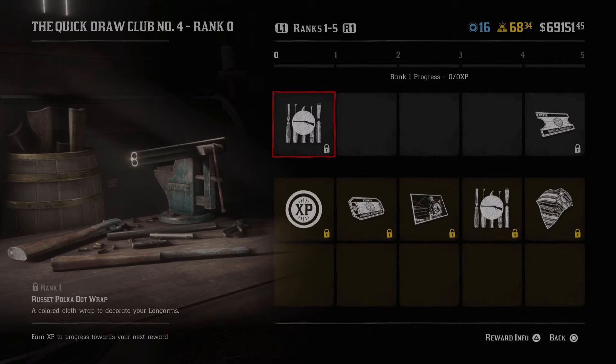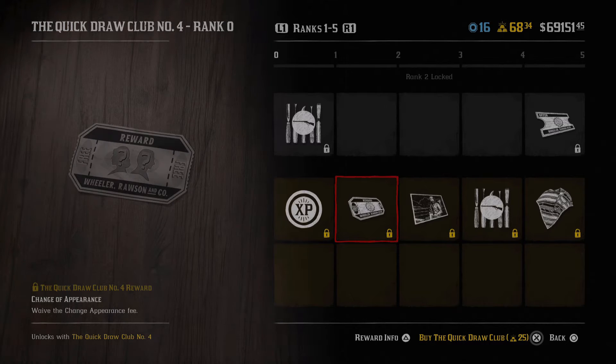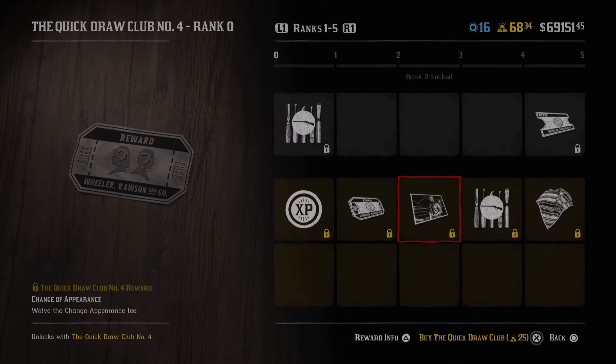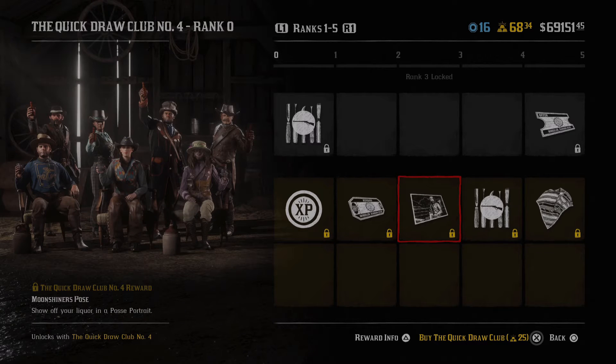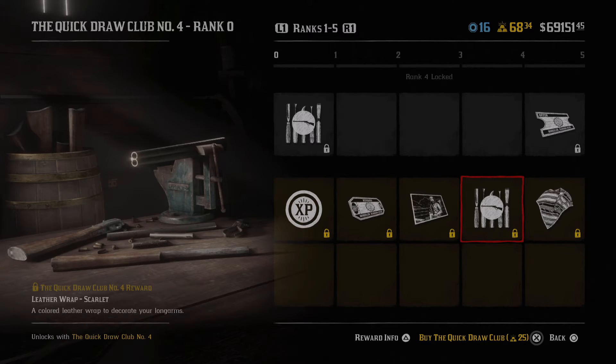On the free side, the reset polka dot wrap is on top. On the paid side, there's a 15 role XP boost - I think all of the passes actually had this. Then moving over, there's a change of appearance fee, which is kind of cool if you want to change your character. After that, we have a moonshiners pose, which is going to be a posse portrait - pretty cool, I don't really use them too much.